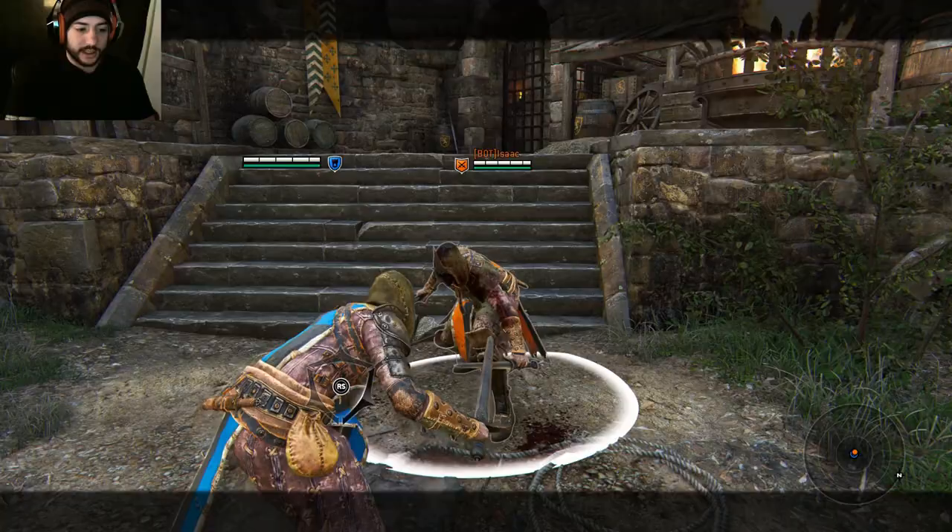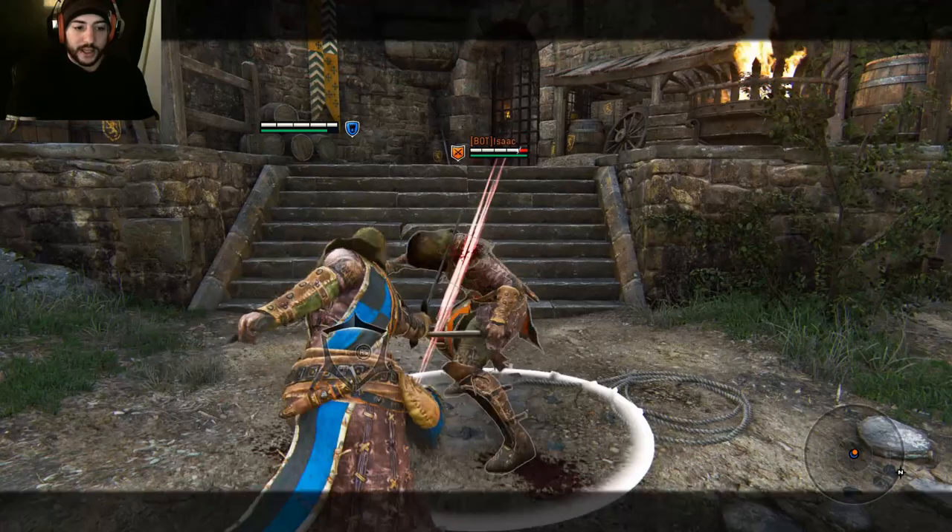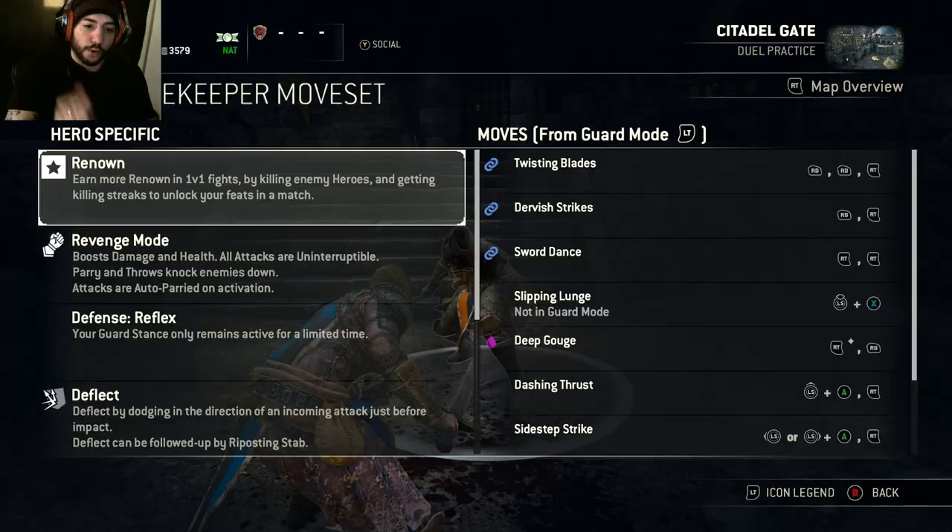The next move is Dervish Strike — that's just a light attack into a heavy. It does a bunch of damage. Once again, all you really want to do is go from one side and then switch to the other. Go up top and then switch to your right-hand side, or whichever way you want to go.